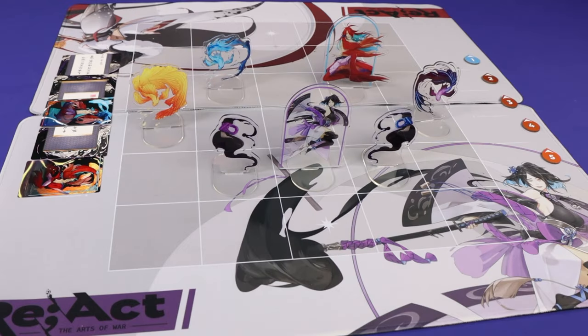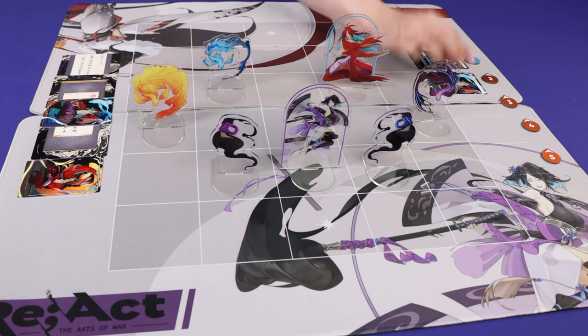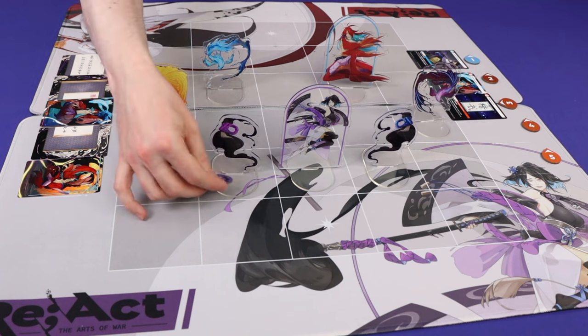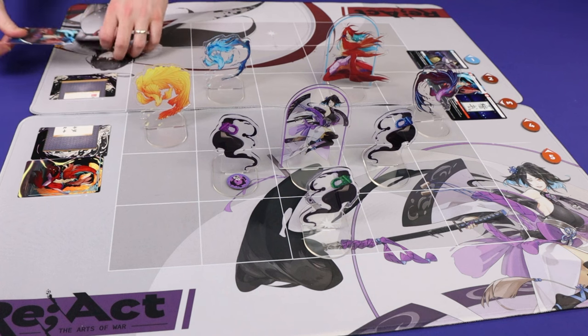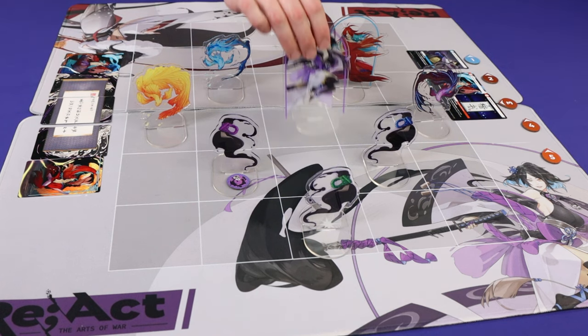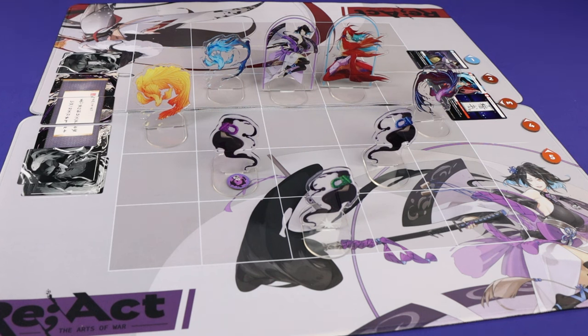In React, players take on the roles of different artists fighting against each other in a field of combat. Players will program their intentions and their reactions with the aim of placing their tokens, summoning support standees, attempting to complete their own personal masterpieces, and ultimately take the tactical advantage to defeat their opponents in combat. The first player to hit their opponent three times or drain them of their deck of cards will win the game.